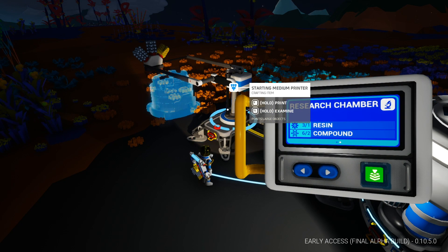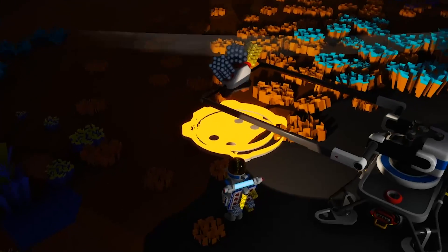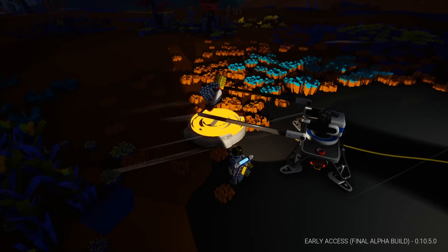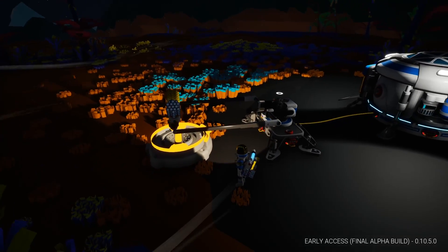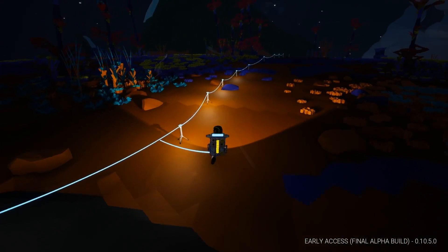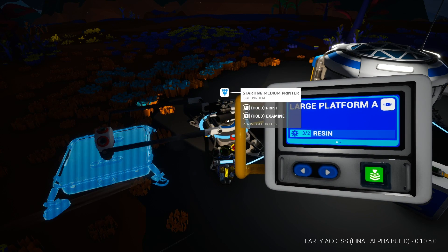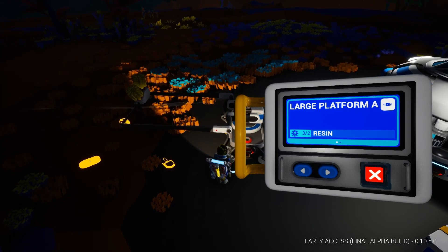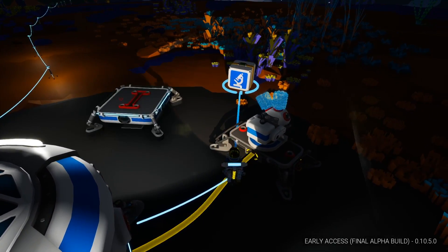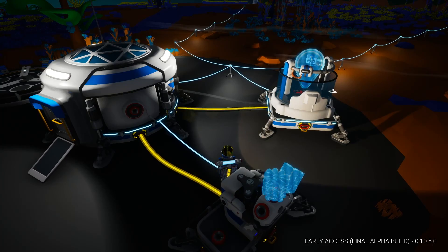We can hold to examine or press E to print. Print it, baby! Look at this puppy go — I always wanted a 3D printer. These things kick butt, man. They just make anything you wish and turn it into reality. We're going to need a large platform to set this research center down as well. Change it to large platform, select start, and it's going to print it out for us. The large platform is out — let's unpack it, set the research center on top, plug it in, and unpack. Bam! We have the research center. With this we can take all kinds of tidbits, put them in here, and learn new stuff for our printer.